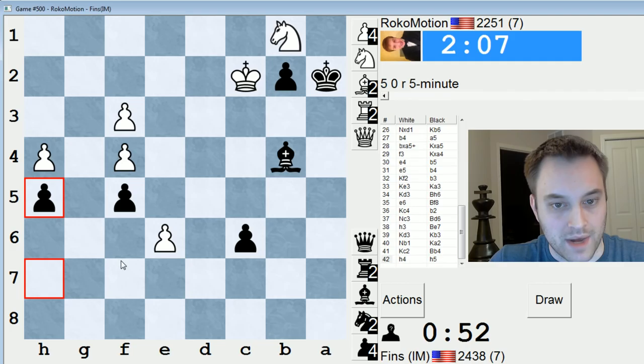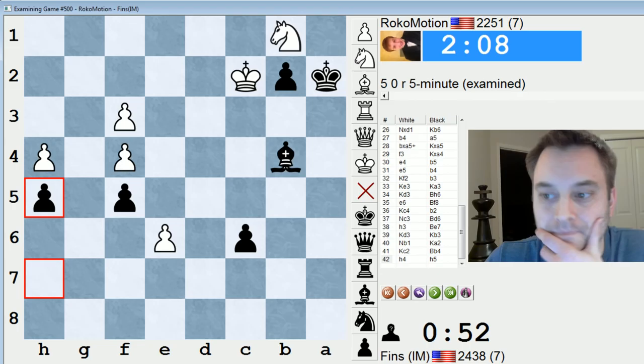Run him out of moves. Instructive ending. I think he pretty much has to play e7, and then I can take it. He's going down. Yeah, he resigned.